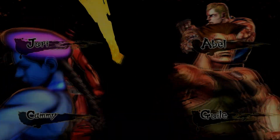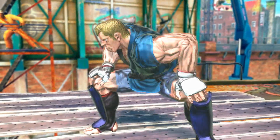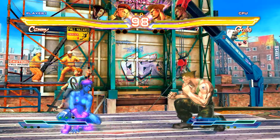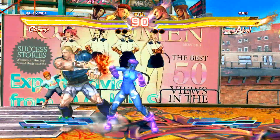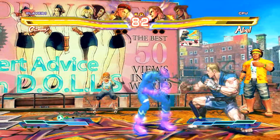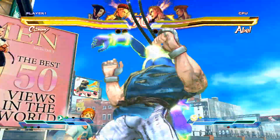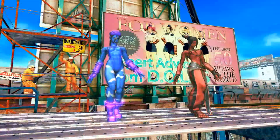Going to continue here. Next match against Guile and Abel — both characters are from Street Fighter. Both of my characters are also from Street Fighter, by the way. I do not like Guile's hairstyle. Got to love the song on this map. Going to do the cannon spike — maybe not. Got a nice throw there, into the ground. So that's awesome.